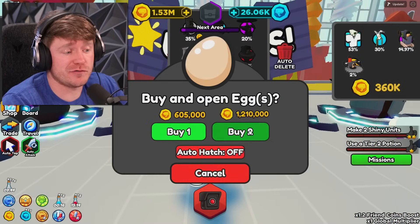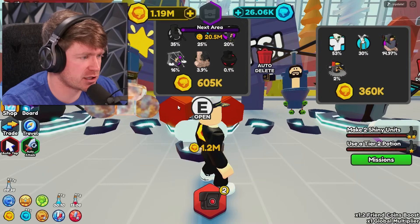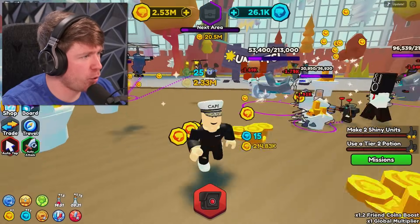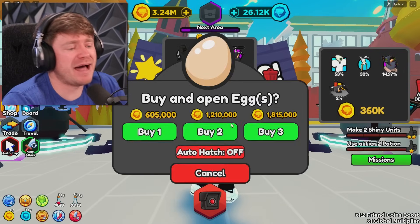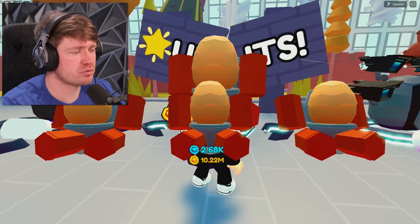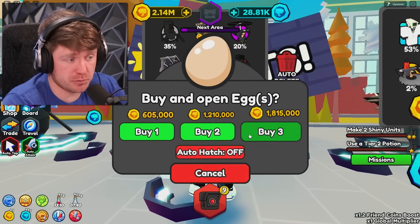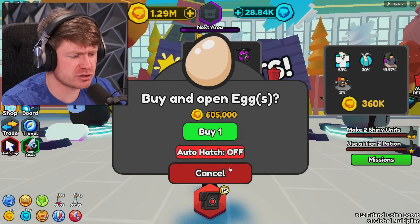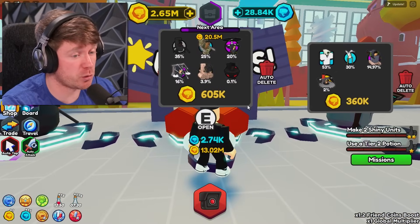We're trying to beat this game today, guys. Things are getting very expensive out here, but we're getting some pretty cool units. There's a 3.9% chance for that one on the left, and there's a 0.1% chance of getting this guy. We've gotten a 0.5% before, but a 0.1% — yeah, that's going to be a little struggle. Imagine we get it out of this one right here — buy three eggs. Give me the 0.1%. I've been spending so many coins here. I don't know if this 0.1% chance is actually even able to be gotten, to be honest. We are getting a lot of these 3.9%ers, and I think one of those was shiny — we actually got two shiny ones.